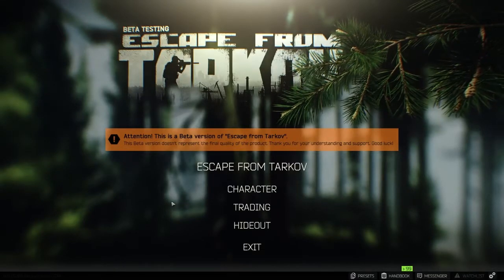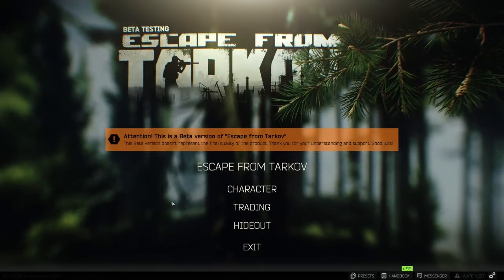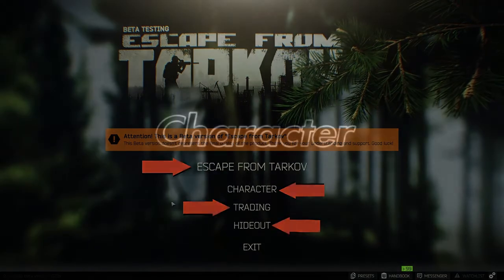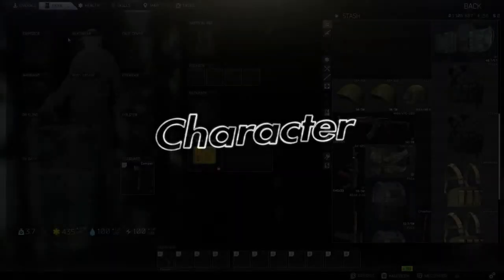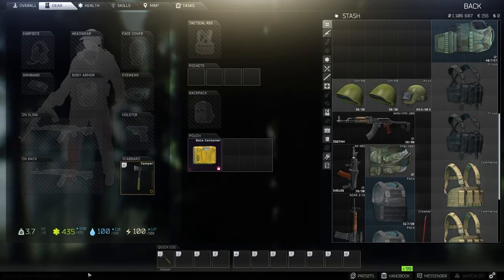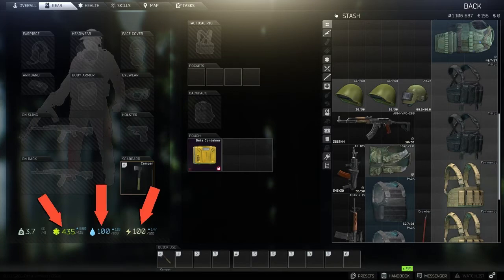In Escape from Tarkov, you've got the menu, and the menu has Escape from Tarkov, character, trading, and hideout. In your character tab you have your stash, and you can have anything you want in there. You can customize your character however you want. You have health, food, and water down there.